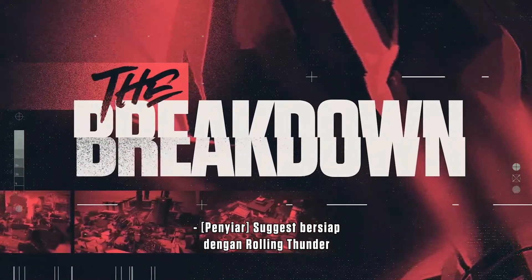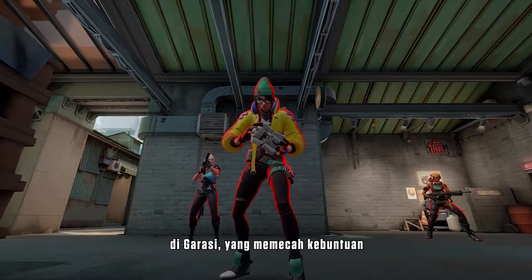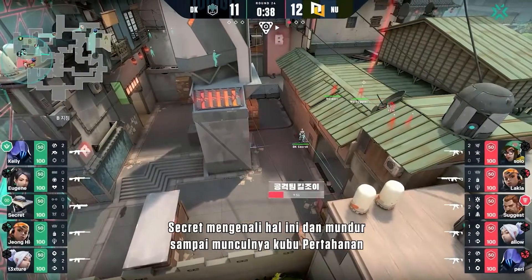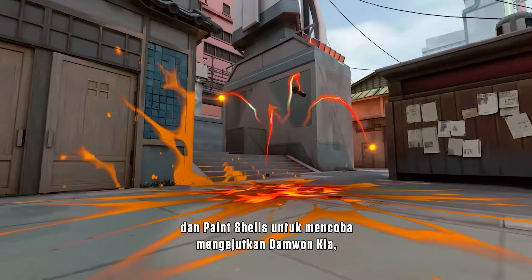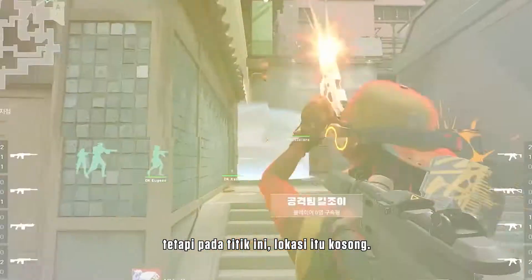The play begins when Solo places Killjoy's ultimate in Garage, breaking the stalemate and committing New Turn to a B site push. Secret recognizes this and backs up into Defender Spawn to regroup with his team. Lakia immediately soars onto the site using his Blast Packs and Paint Shells to try and catch Damwon Kia by surprise, but at this point the site is empty.